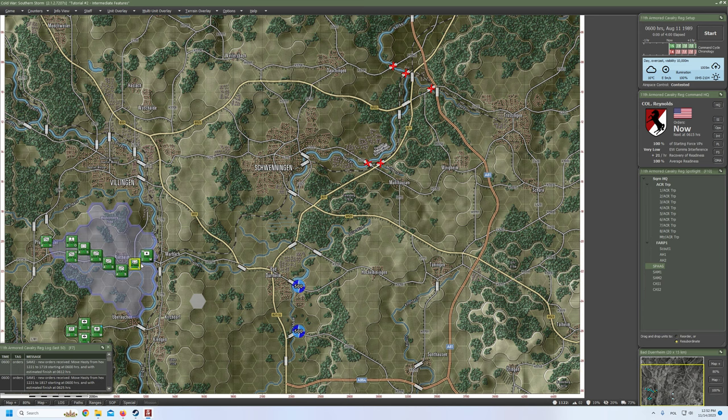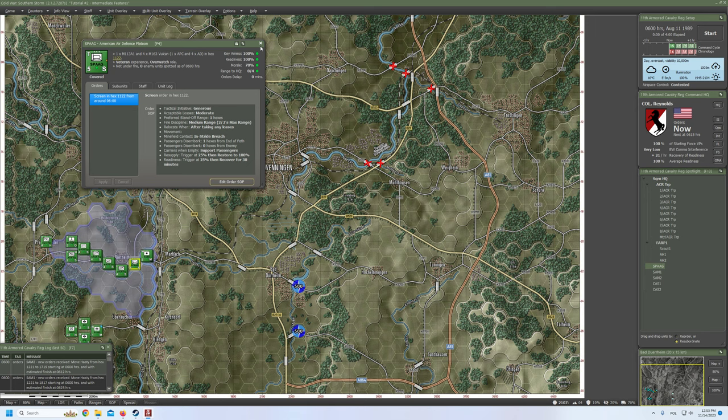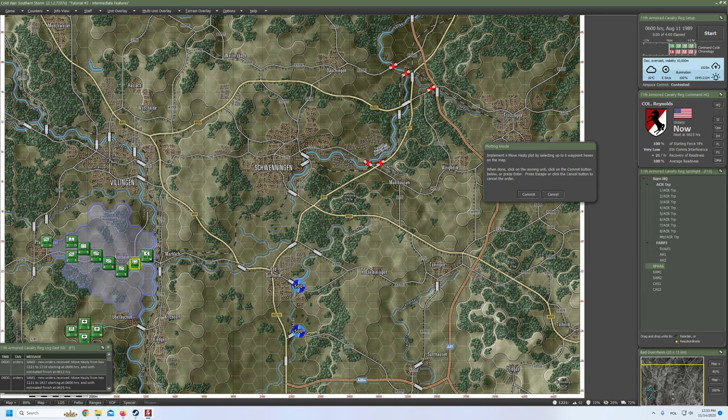We'll use two great capabilities: the firepower and the radar to spot targets. But first let's edit the standard operating procedure. Preferred standoff range: two hexes. Tactical initiative: generous. Acceptable losses: moderate. Fire discipline: maximum. Relocate: never. For now, follow roads. Apply. Let's plot the movement: move hasty, going here, here, here, here, and let's see. I should set up to hold — let's change it. Hold. Apply. That's better.